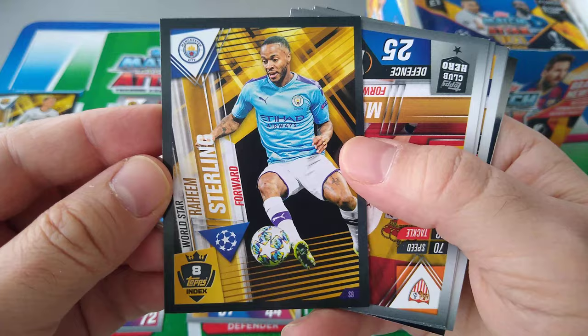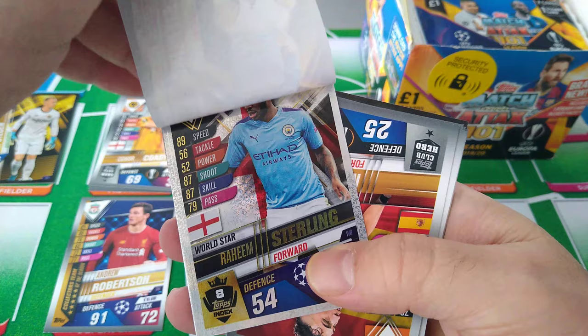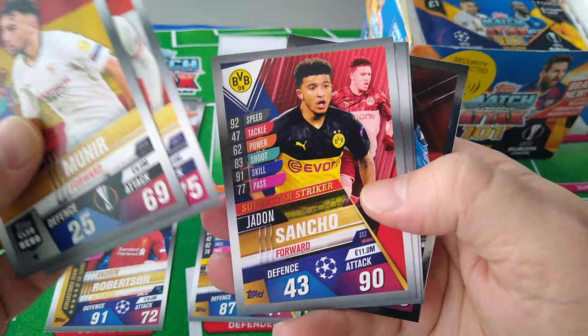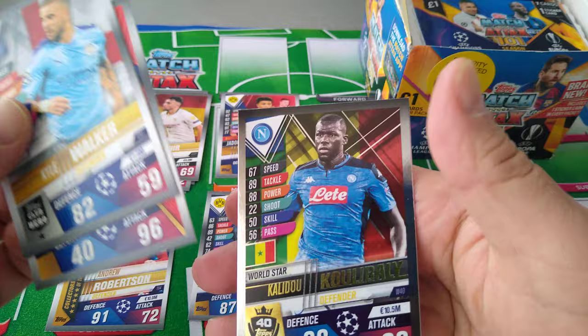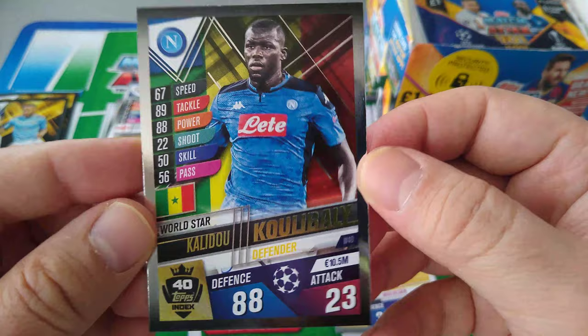Here is the Raheem Sterling World Star sticker — he gets a hundred. Nice shiny, World Star. Munier, Zabitzer, Sancho is a Superstar Striker, Carl Walker. We got a Leo Messi Superstar Striker and a Koulibaly World Star. Here's the Messi — 96/40 Superstar Striker. Brilliant. And we got our first shiny: Koulibaly, Napoli and Senegal. Nice shine to it.